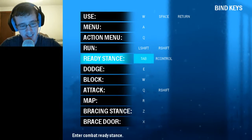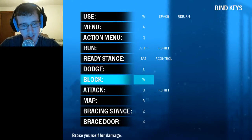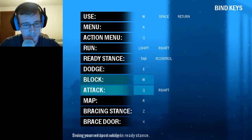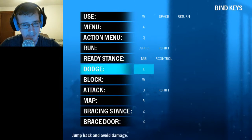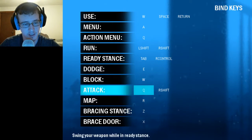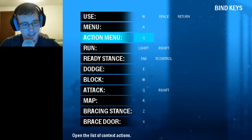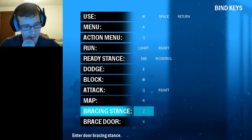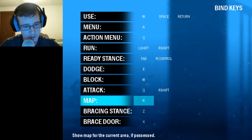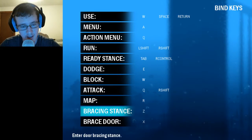What I did was put the majority of the controls into QWER, which is like standard MOBA controls — it's just what I'm comfortable with. I used to play MOBA a lot. The ready stance allows you to enter combat so you can attack and block and all that. I have that set to Tab, and then Q, W, and E are the combat controls. A lot easier to use. I didn't bother with the bracing since I don't know if it's useful. Let's get started now.